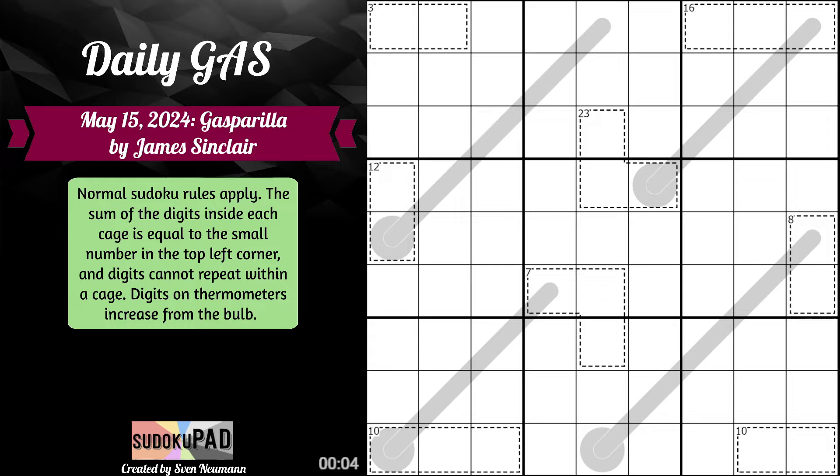Right off the bat: three — I can do one, two. Twenty-three — I can do six, eight, nine. But I think, because of the thermometer, I can do better. If I were to place eight or nine here, it would break the thermometer, which means this must be six, which means this is seven, eight, and nine respectively. Seven in two digits can't be one, six or two, five — it must be three, four.